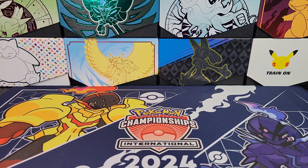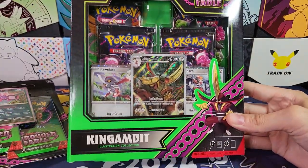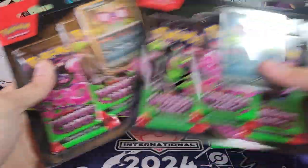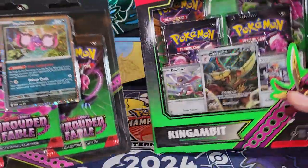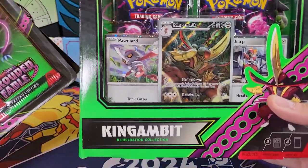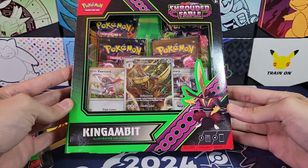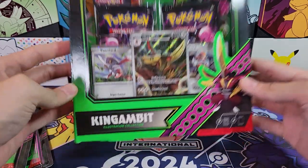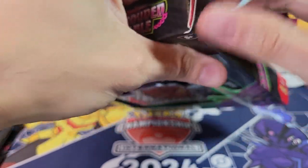Welcome back. This is Shrouded Fable opening number two. We're doing King Gambit, and because there's only four packs in there, I also got two three-pack blisters. So we'll be giving away all four of these promos — one of the Petorunt as well as the three that come in King Gambit. So four packs in King Gambit. Let's open this bad boy up.